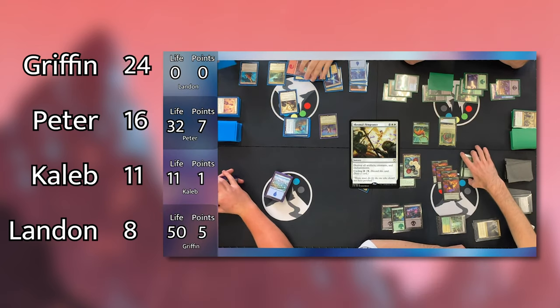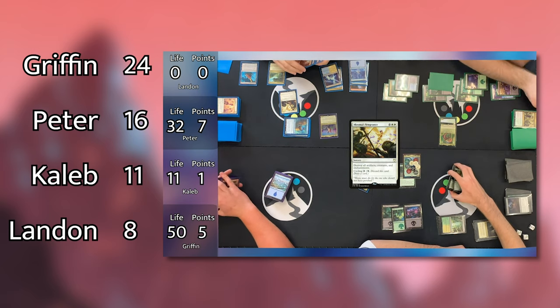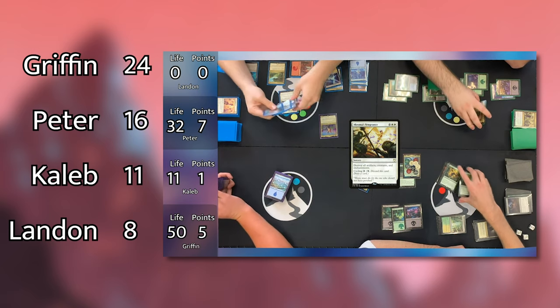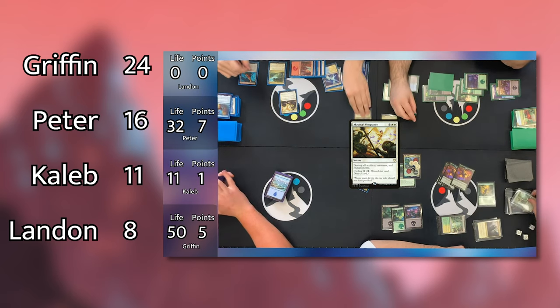Episode 4 put the Commander 2020 decks to the test, and after a hard fought battle, Griffin scores another win with the unstoppable Cathril deck, further securing his lead in the points.